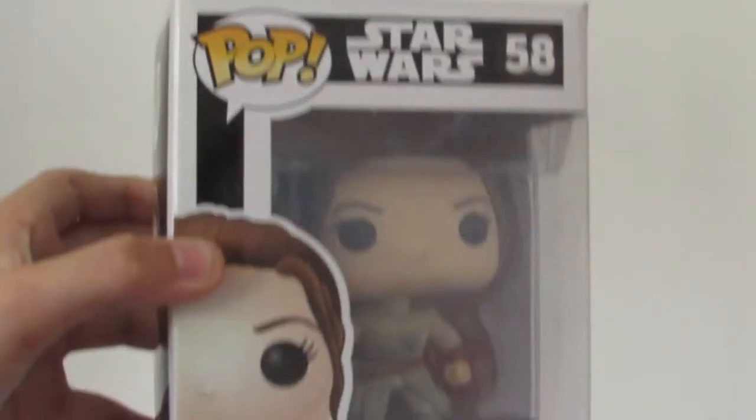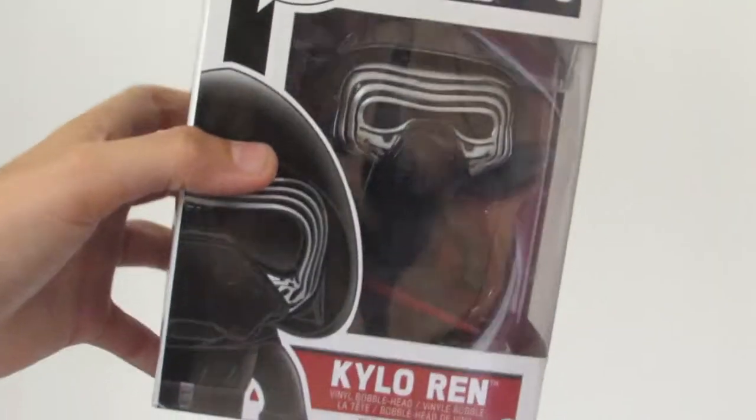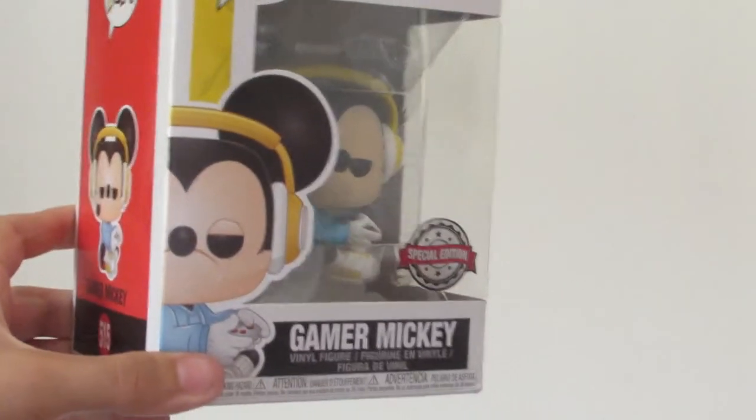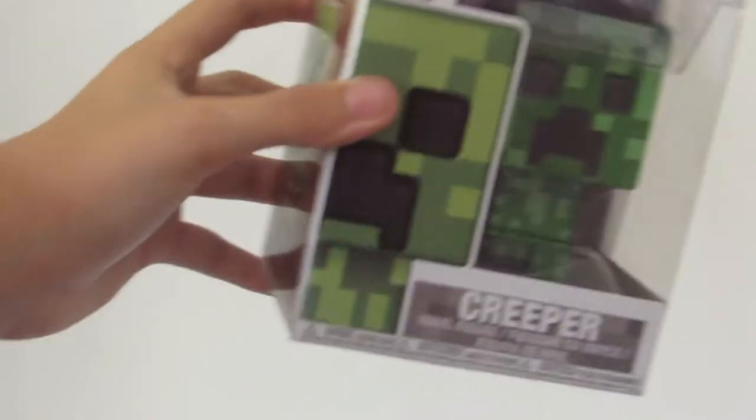I'm going to do these in order of which I got them, starting off with a pretty beat up and dusty one. This is Ray with staff from Star Wars — a Force Awakens Funko Pop, I'd say 2015 ish. Sticking to the Star Wars theme, we've got another Force Awakens one: Kylo Ren, also a pretty beat up box. Then the last Star Wars one in my collection is C3PO with his red arm. This is the Gamer Mickey sitting down version. From the Big Bang Theory we have Leonard Hofstadter holding up his sarcasm sign, another Big Bang Theory character Sheldon Cooper, and then I had to get the Creeper — Minecraft Creeper — and another Minecraft one, the exclusive Alex in enchanted armor.